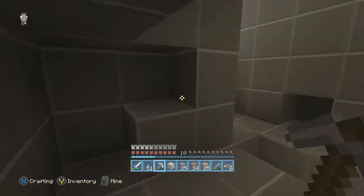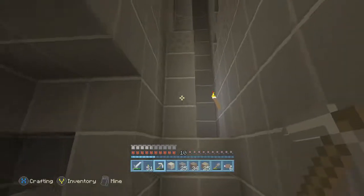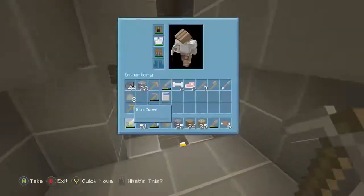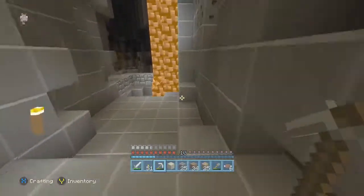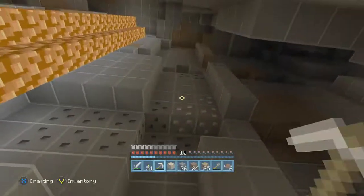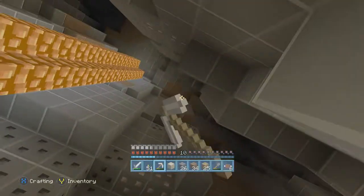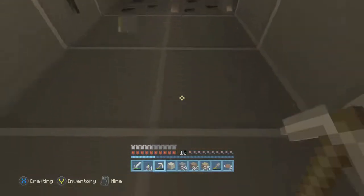Oh we got some iron right there — there we go. We got plenty of coal and iron. How much exactly? We have 22 iron and 44 coal — actually a lot more coal than that but we've already spent a lot on torches. There's actually a lot more coal and iron right here.